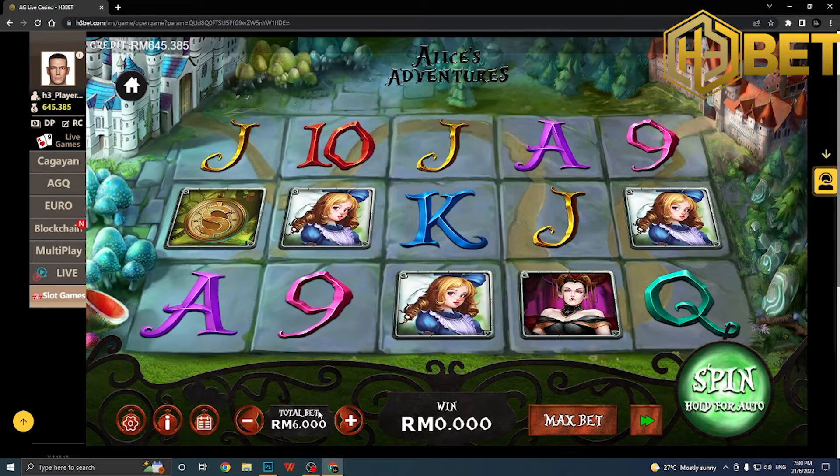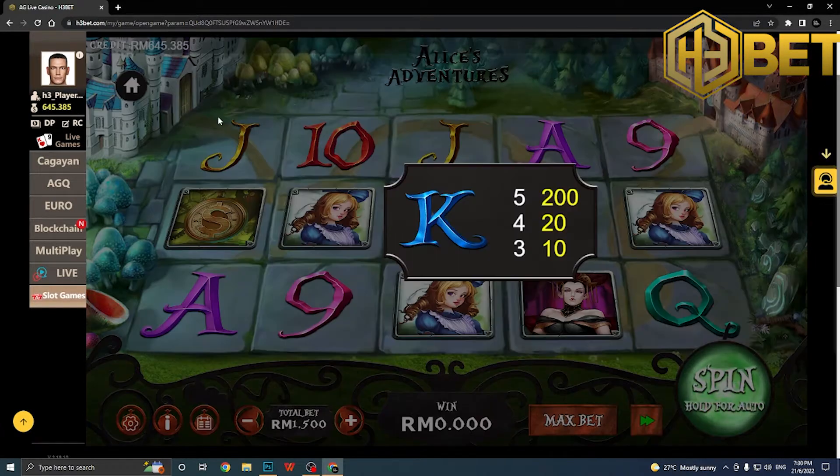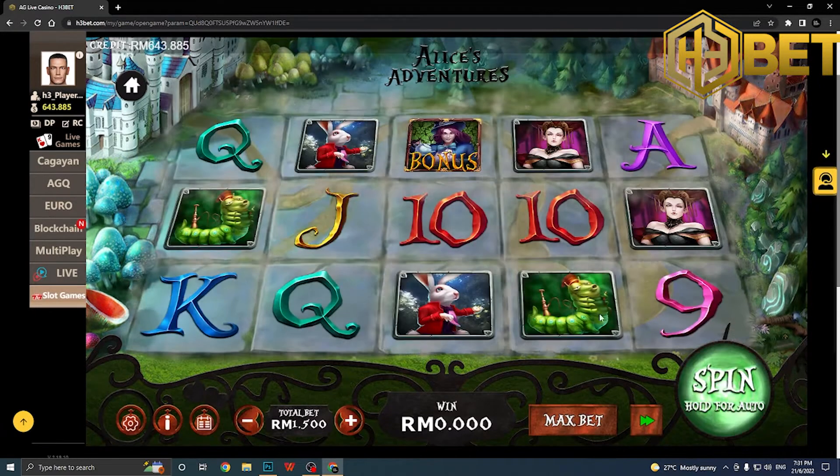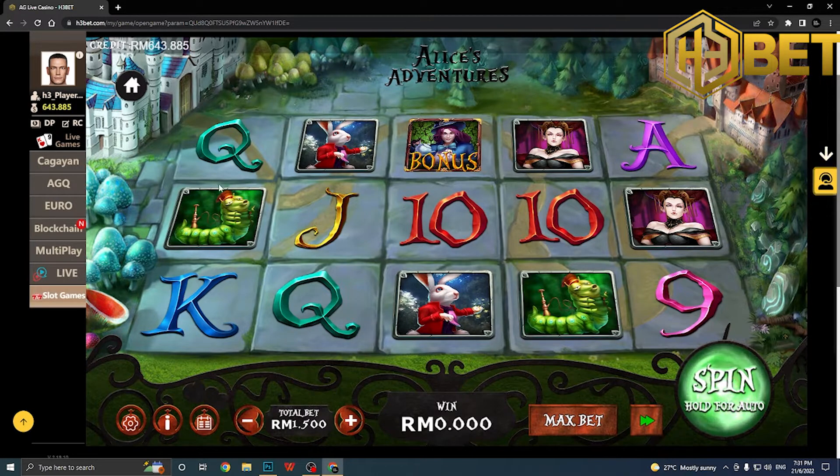Let me show you how to navigate around the buttons. The plus and minus buttons let you choose the amount you want to bet — we'll stick with $1.50. The max bet button goes to the maximum your account allows. This button here is the turbo mode: green means on, black means off. And this is the spin button — click it and the reels start.